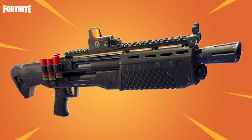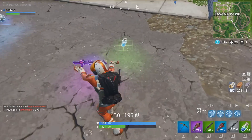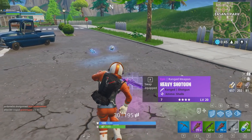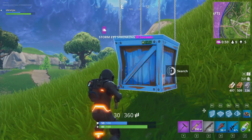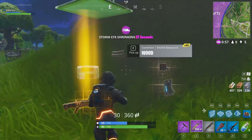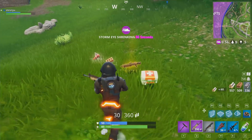Fortnite just added the Heavy Shotgun with the latest update, and this bad boy comes in Epic and Legendary rarity. We found them in supply crates and chests, so be sure to look in those loot-heavy boxes if you want to try it out for yourself.